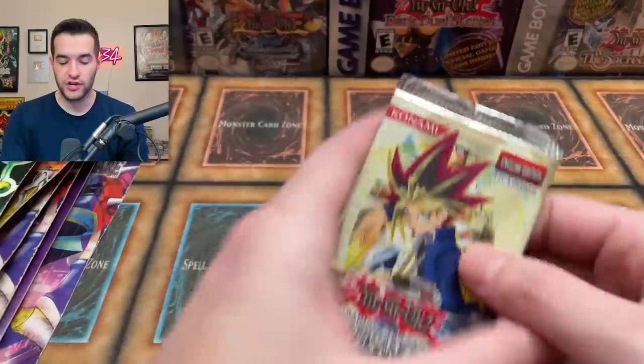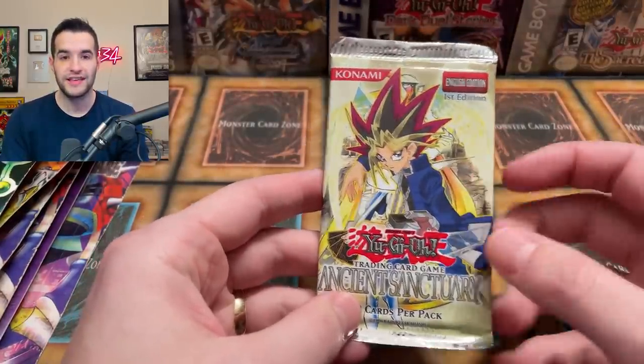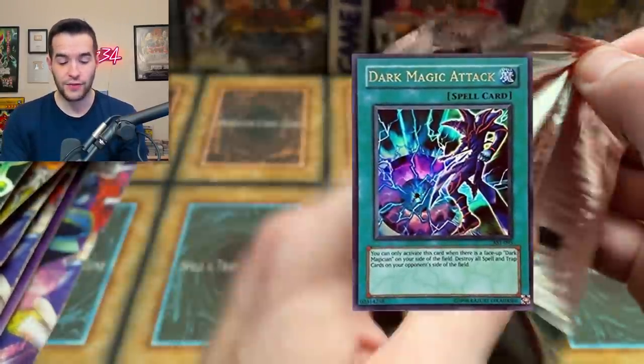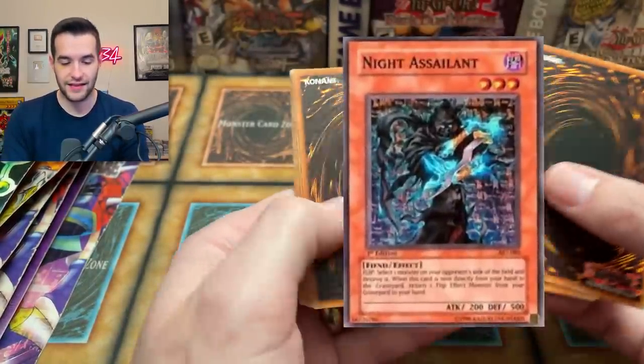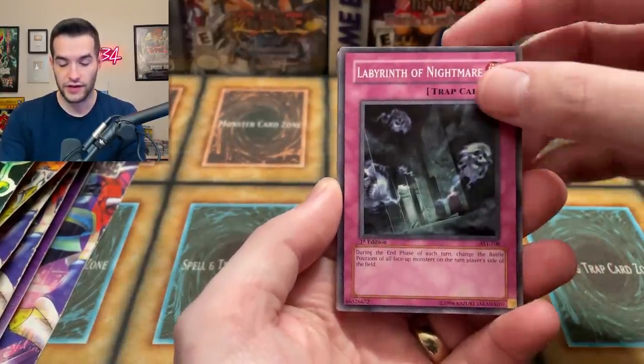We have a bunch of different stuff today, going to do it one at a time. We have a first edition Ancient Sanctuary booster pack — we have a few of these that are loose. Hopefully we can pull something cool like Dark Magic Attack, Birdstream of Destruction, or even some cool commons like Knight Assailant. We've got secret rares that we could pull. These are some of the only first edition packs we have, so let's see if we can get something cool.